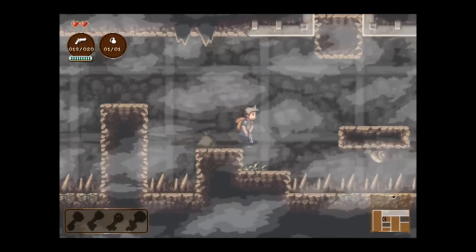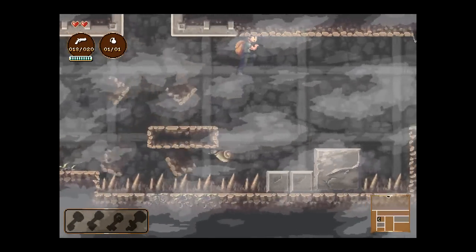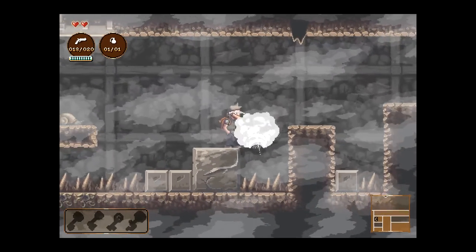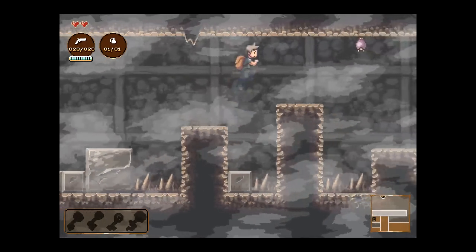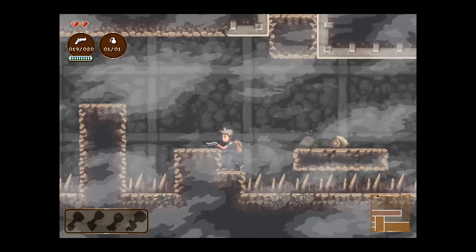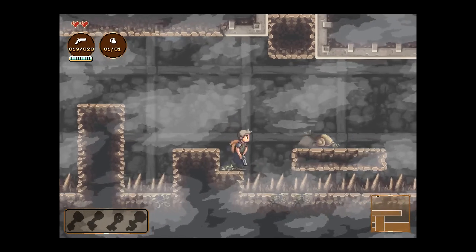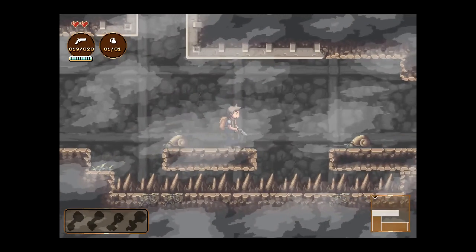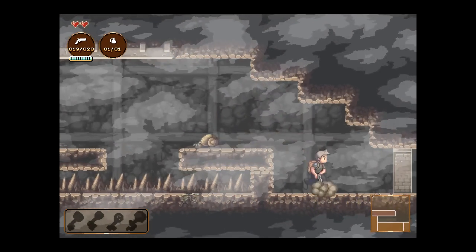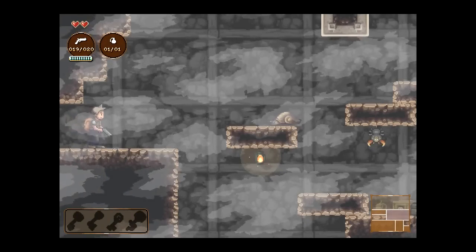If you're lucky, enemies will drop parts when you kill them. If you've ever played Metroid, you know the turtle enemies where you shoot them and they don't die — that's how the snails are too. In my opinion, it's kind of lazy enemy design — bats, snails — but I guess it's appropriate for being in a cave.